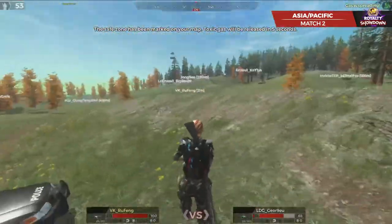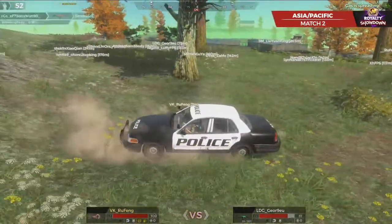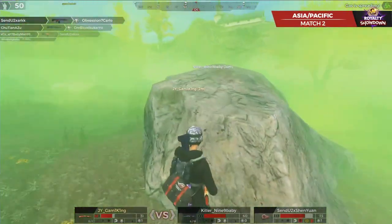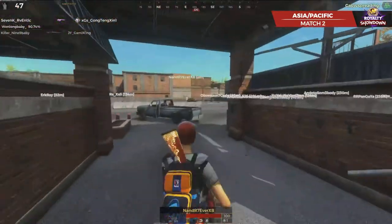Maybe the two Senjus are the same, maybe they're not - I don't remember which was which. No, this is a different one. That one was Ark. That's right, and this is Rufeng. So Rufeng through VK - VK's the one that has another couple. And there's another one - Kiss from Senju 2 will go down. Bloodsucker and Gammy King inside the gas in a shotgun battle, and it does not pay off. 9-9 Baby is able to pick up that kill.